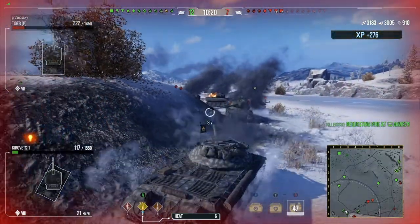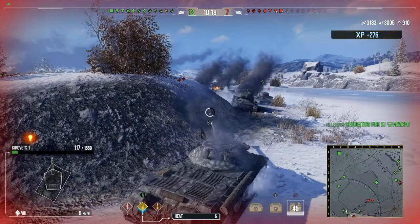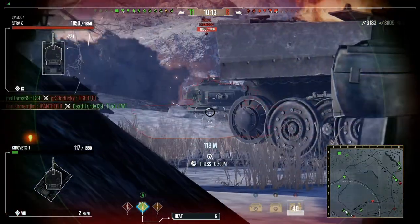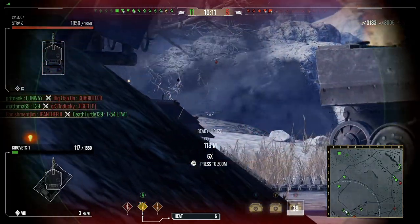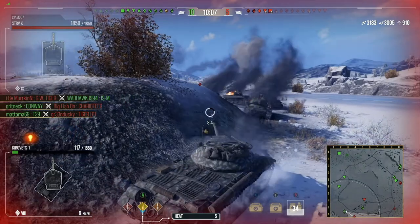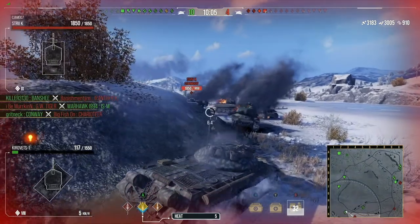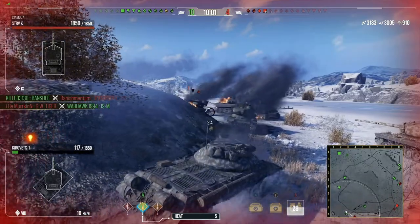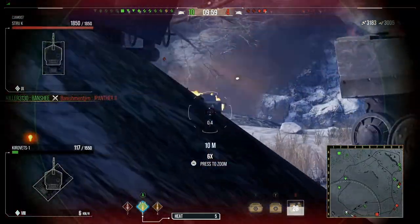Second shot at the Tiger P — we missed. That's sad. But we went from 1,200 ricocheted up to 3,005 ricocheted, because of what we were doing: lining up right, trying to use the armor, preventing the enemy from being able to push down, and waiting for the team on the left side. We didn't want to play aggressive.